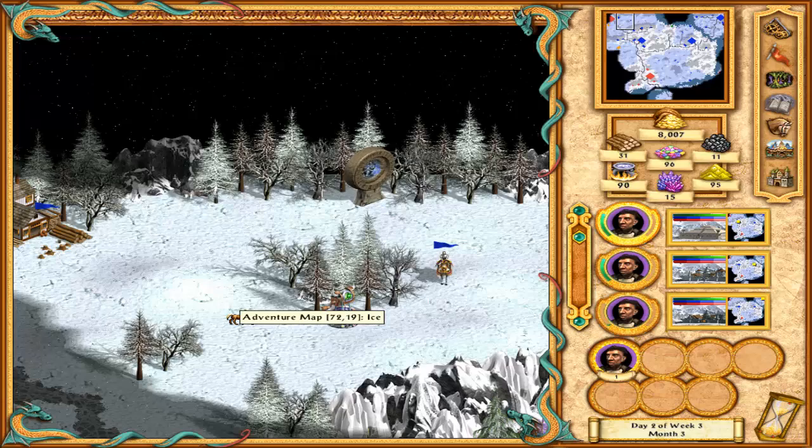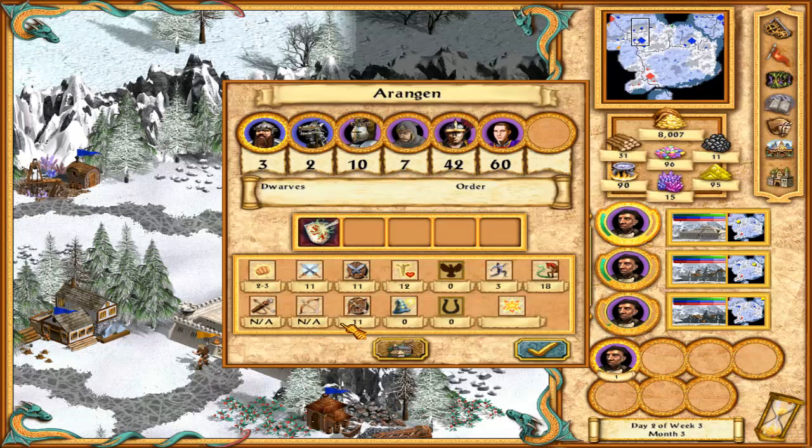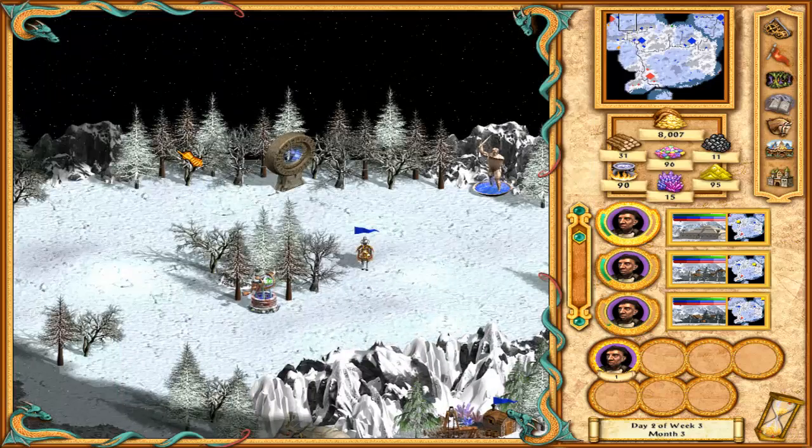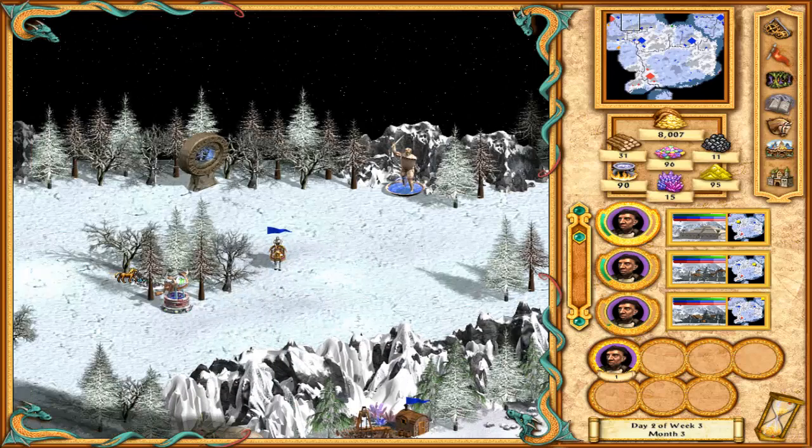We'll continue on from last time where we captured a new city - I was very happy about it like a little child. Sadly I might even lose the city because the red player is around this position with a massive amount of force. How that player is going to combine all those units I have no idea, but they have a huge amount - from behemoths, which are a tier 5 might unit, to Cyclops.